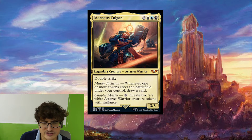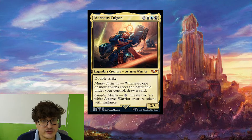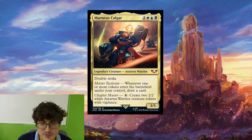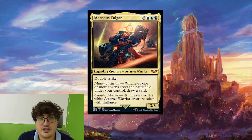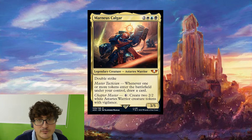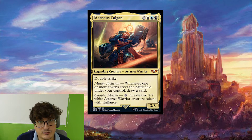Next up we have Marnius Kalgar. It is two colorless, one white, one blue, one black — legendary creature, Astartes Warrior, a double-strike 3-5. It has Master Tactician: whenever one or more tokens enter the battlefield under your control, draw a card. And Chapter Master: for six colorless, create two 2-2 white Astartes Warrior creature tokens with Vigilance. This is really strong — it comes in with card draw built in. Every time you make a token, you're drawing a card. Things like Genesis Chamber and Sacred Mesa are going to trigger this repeatedly, drawing so many cards. And if you don't have other token makers, you just pay six and get two tokens and draw a card. Having a commander with built-in card draw is really, really solid.